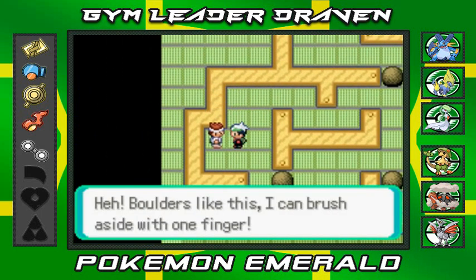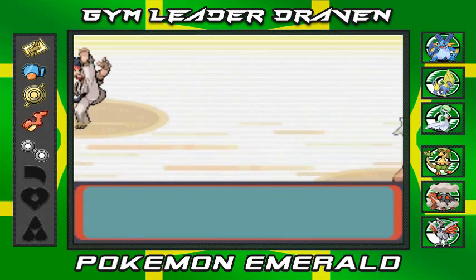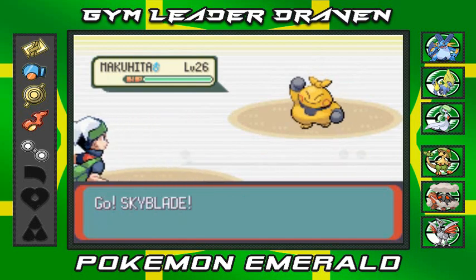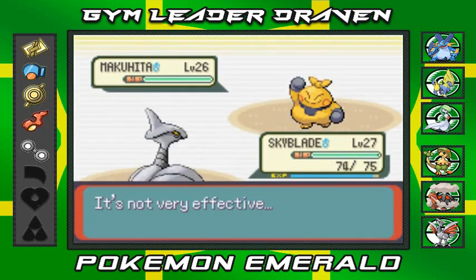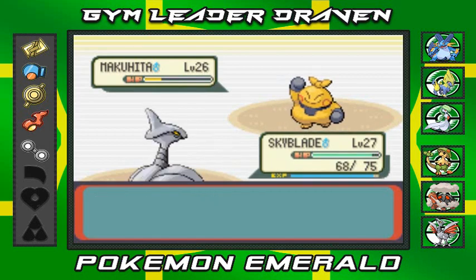This guy says, 'Boulders like this, I can brush to the side with one finger.' Alright, Goku — bring it. He's coming out with a Makuhita. Not bad, not bad. But here we have Skyblade, ready to attack. He comes out with a Fake Out, which kind of bugs me — and I flinched. Alright Skyblade, use that Peck Attack. It doesn't do much. He uses Arm Thrust three times. Let's go — Peck Attack — and Makuhita's defeated just like that.